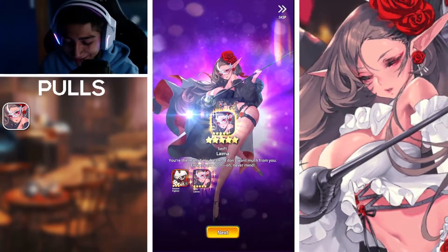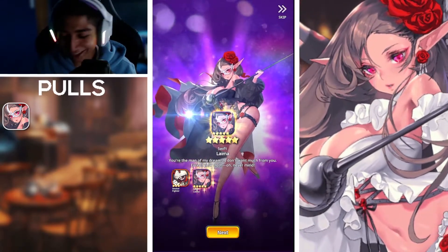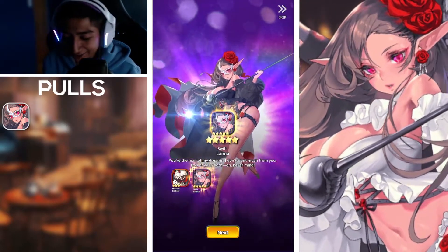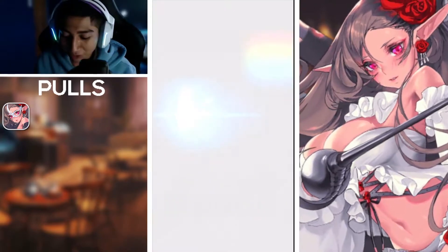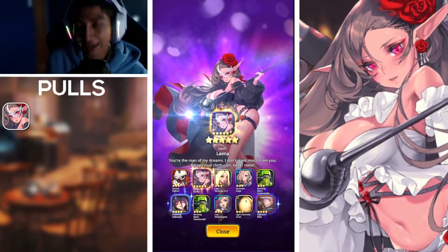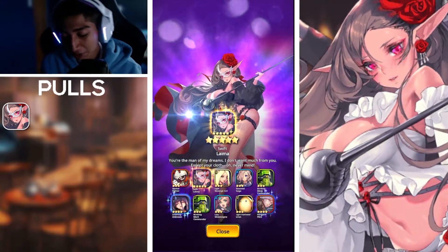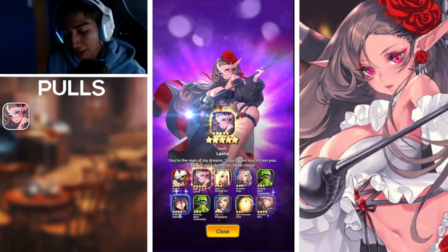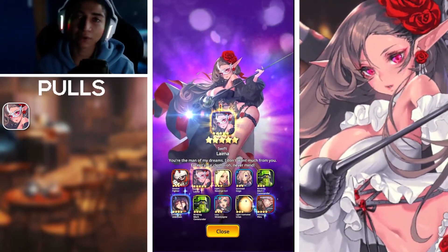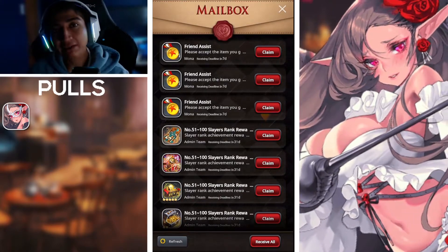And there she is in the second slot — Swift Lima, the five-star dark-type supporter! Her bio reads: 'You're the man of my dreams, I don't want much from you except your cloth— oh, never mind.' Very seductive character, amazing looking unit. We tried for the double but didn't get it. Overall we pulled her within three multi-summons — pretty lucky! Make sure to let me know in the comments how your summons went for Lima and Hasty Ophois.